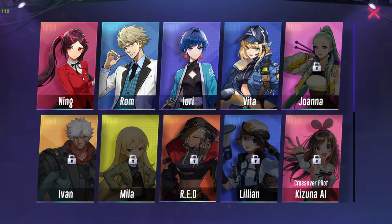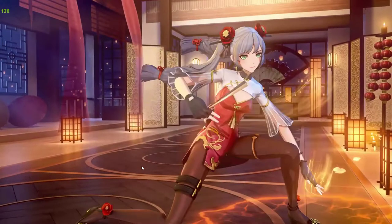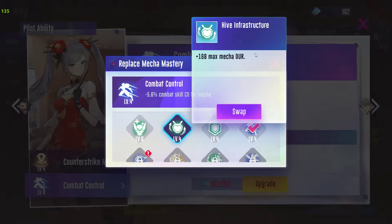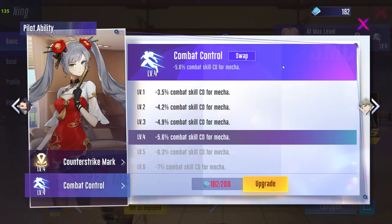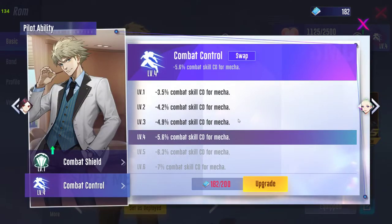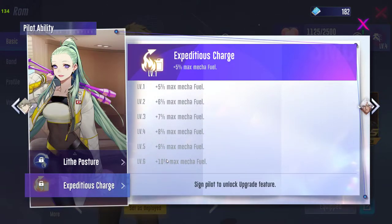There are many pilot skills. Ning's Capability gives more durability, but since protecting durability is the main challenge it is not worth it. Rom is a very good option because it lowers the cooldown of the tactical skill, allowing you to use it more often. XPDS Charge is not for this mecha because Caramel cannot stay in the air for a long period of time.